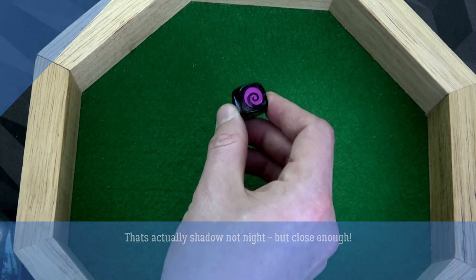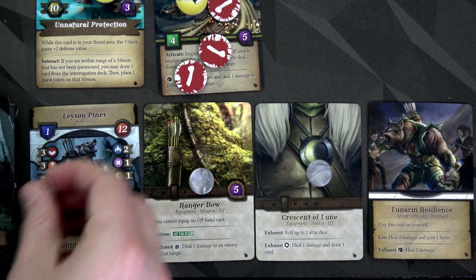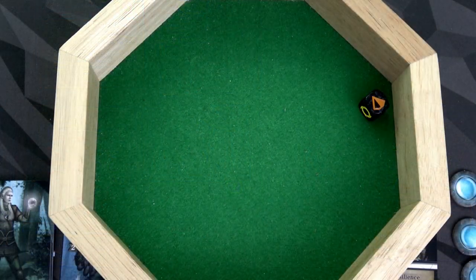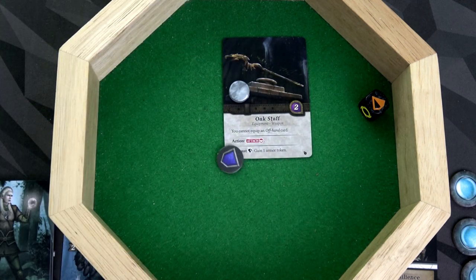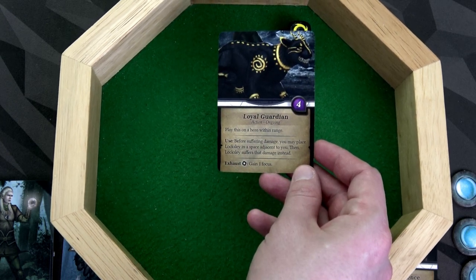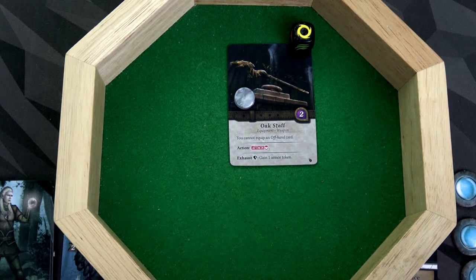Layson is going to use the knight to flip over to werewolf form. It's going to cause us to take that point of damage we just healed, but all of our cards are for werewolf form. We'll flip over to werewolf claws and the Crescent of the Loon, then roll and get earth. We'll exhaust the oak staff to gain an armor token for Gwendo. We'll reroll the earth and get light, then exhaust a card to use that light and gain one focus token — Gwendo now has two focus tokens.